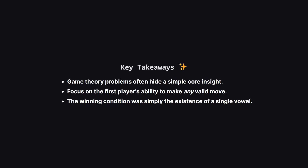So to wrap things up, what did we learn? First, problems that look like complex games can often be solved by finding one simple, core rule. Second, for optimal play games, always analyze what it takes for the first player to simply make a move. Here, the entire winning strategy for Alice was just based on her ability to find at least one vowel anywhere in the string.